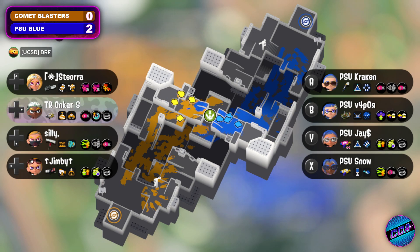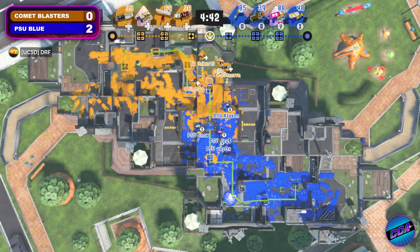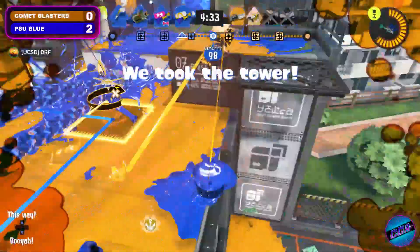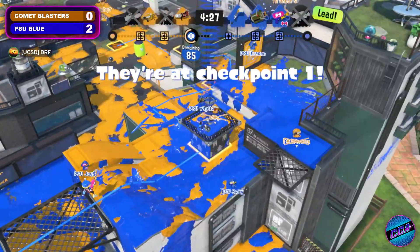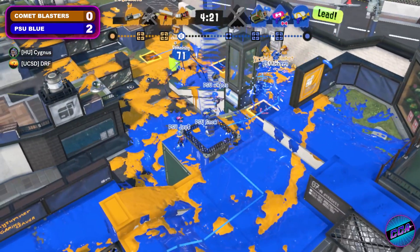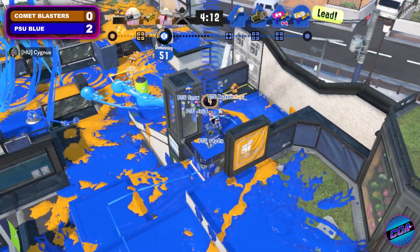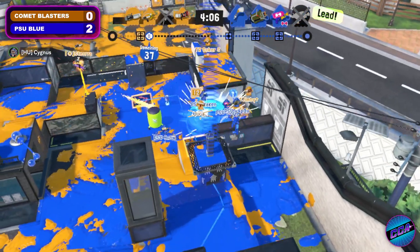Here we go — these teams are going to start to meet in mid and duke it out. Finally it's going to be Jimmy on that blaster for first blood. Snow going to make an aggressive move forward, and that's going to be three down as this tower is on the move. We see Vapor holding the tower aggressively, rotating around it to avoid angles, and just raining fire down from above — using the tower in combination with that verticality on Flounder Heights, pressuring them, further exacerbated by that triple link strike just pushing the lead even more.